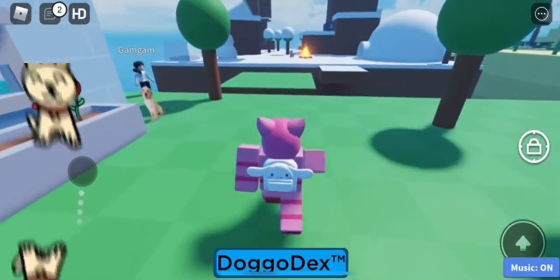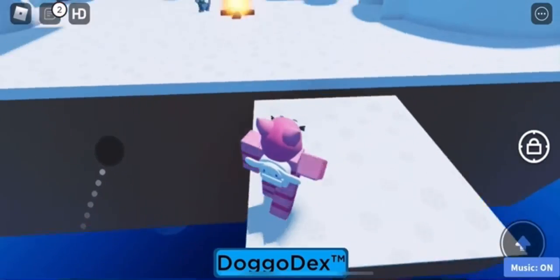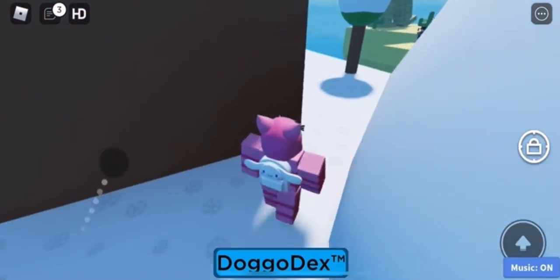In this video I'm going to be showing you how to get the new small doggo in the find the doggos update. There are two currently you can find in this update: the small doggo and the emoji doggo. The small one is really easy to get.